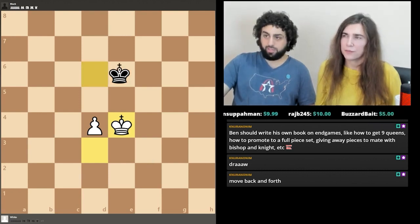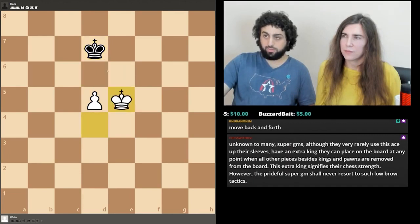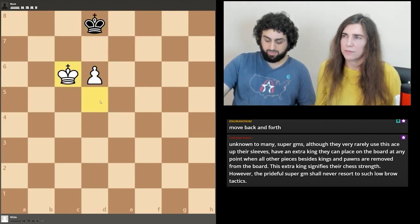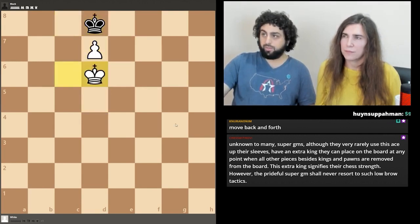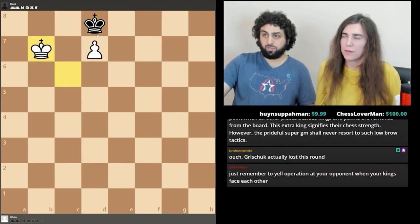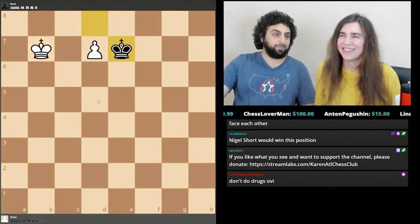King e4. Opposition again... and then stalemate. The best move for white here is actually this — sure, you'll take the pawn and draw, but there's a non-zero chance that somebody might eventually play king e7, like a mouse slip, and then king c7 wins. So if you ever get this position, play here — trust me. Eventually somebody will do this against you, maybe after a thousand games.